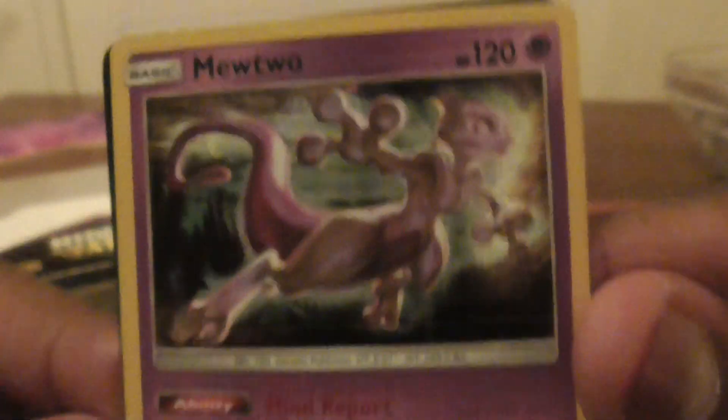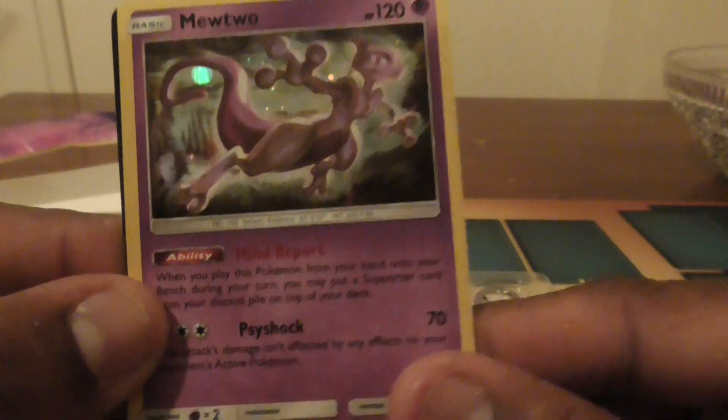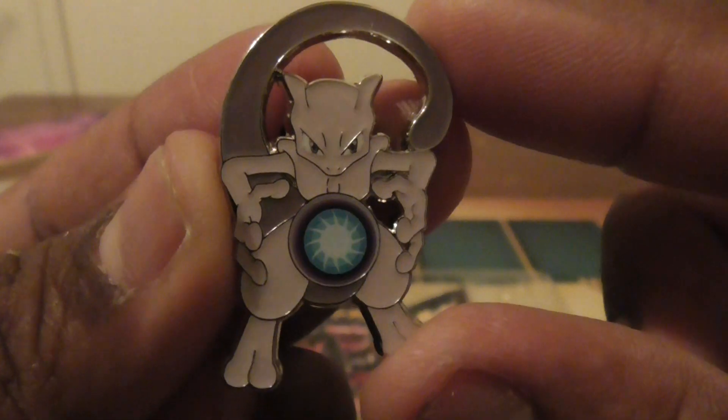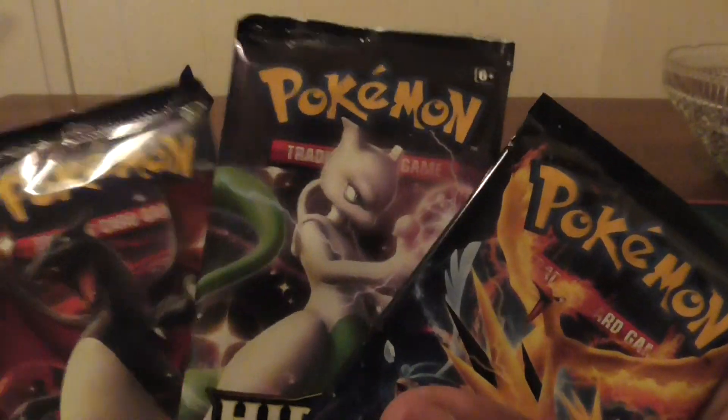Here's a Mewtwo, which — that's what's up. And here's a little pen, which is really cool. I like this pen a lot. Yeah, it was not easy. My goodness, it was really hard. Three packs. Let's start with the Mewtwo.